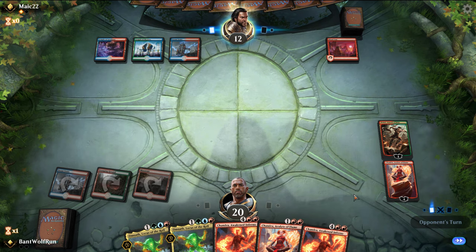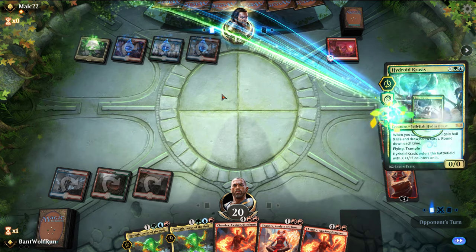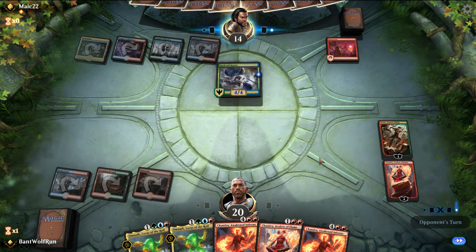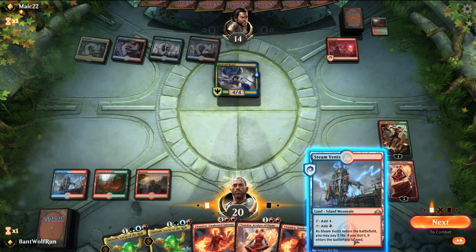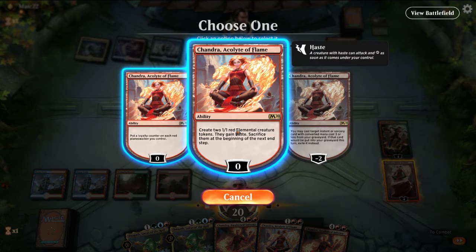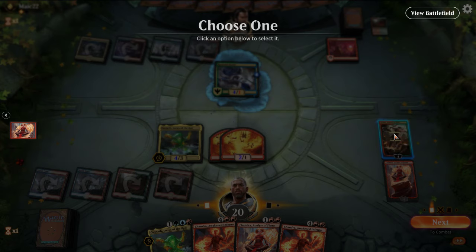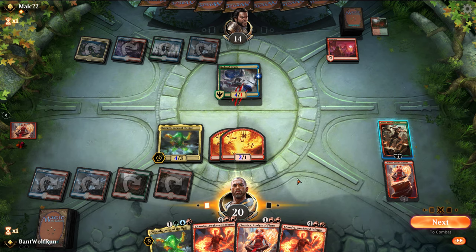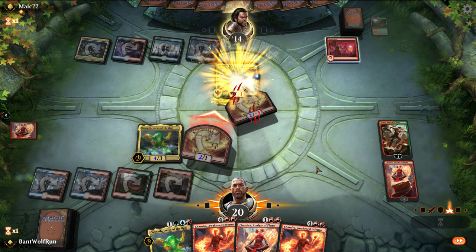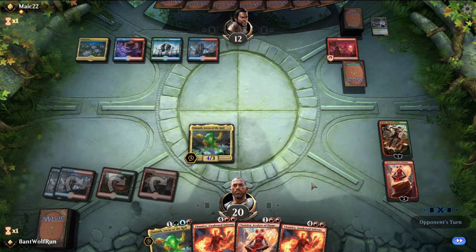We can drop the Omnath next turn. They do get up to six mana here, so they can play something like Carnage Tyrant. That's pretty good because we can fight it now. We're going to make the tokens and play out Omnath. I'll see first if they're going to block — if they don't, then we just fight it anyways. They do block, which allows us to plus Domri. That's pretty sweet.